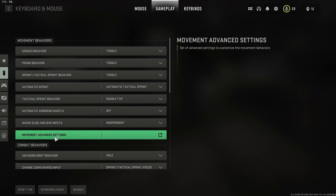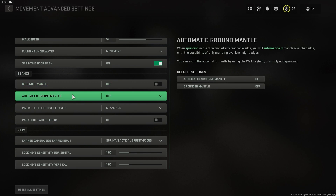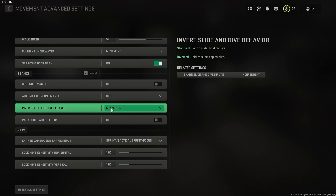After you're done here, go to Advanced Movement and then change these. Turn these off.